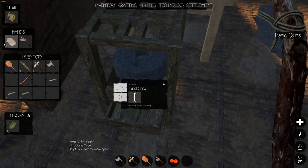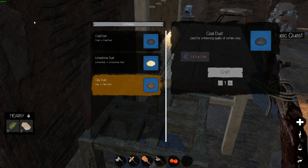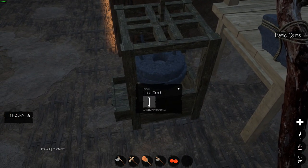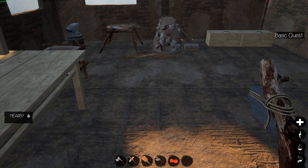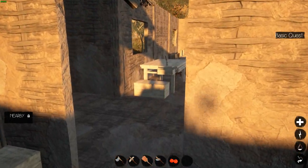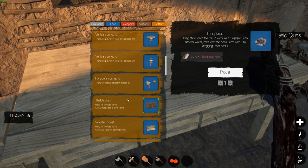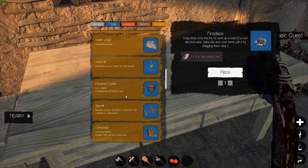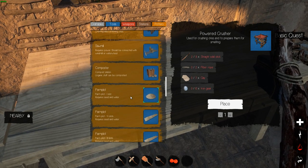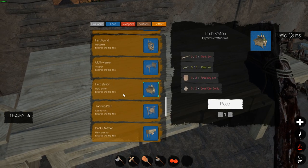Okay so I don't know how to make this work — that needs the things. We need to get another windmill going. The powered crusher — use for crushing or to prepare them for special processing — oh that's what we just made, duh! I'm so smart sometimes. Hand grind — we got cloth weaver, we got herb station, we don't have that yet. Let's get this made up, oh that's cute.